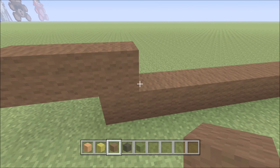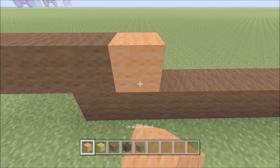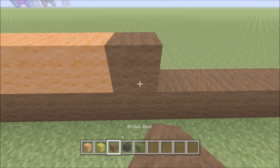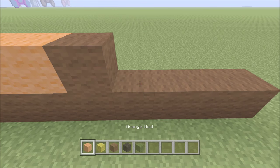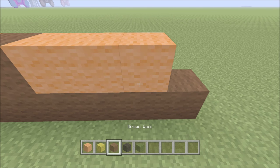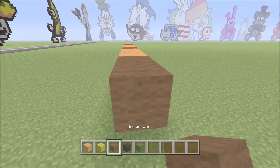To the right of it, we're going to go ahead and add three orange — one, two, three — followed by one brown. Then three orange — one, two, three — followed by three brown — one, two, and three.